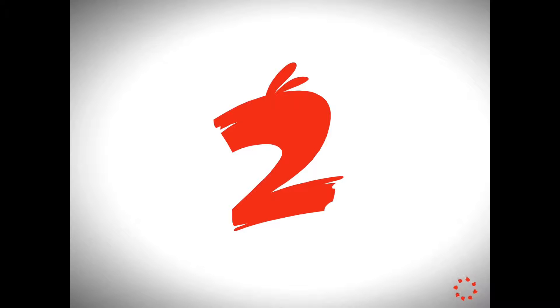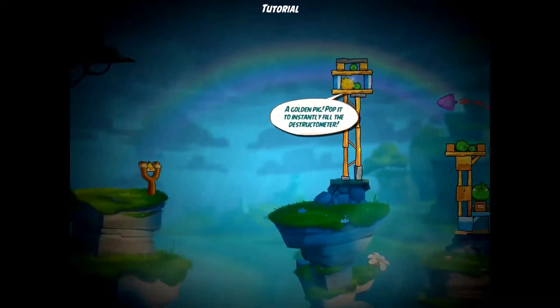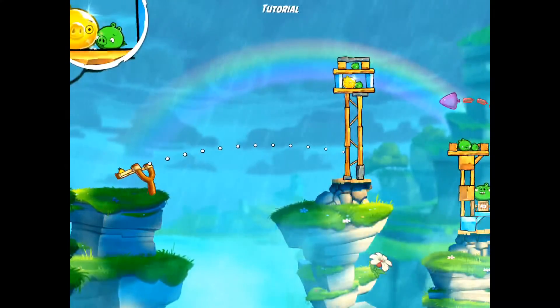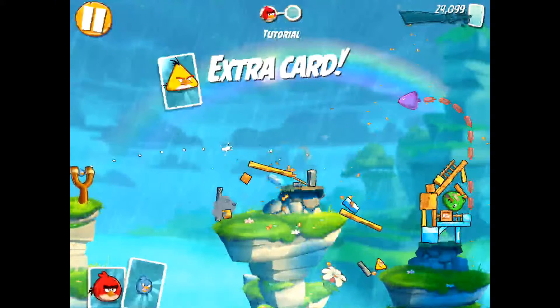I was excited to actually play this. What you have to do in every level — your goal as usual — is to kill the pigs. You choose your bird and fling it towards the pigs in order to pass the level. That's pretty much it; it's pretty simple, same as before.